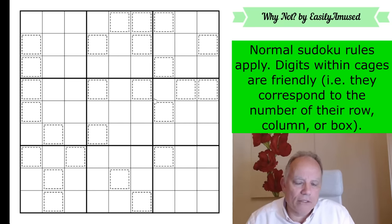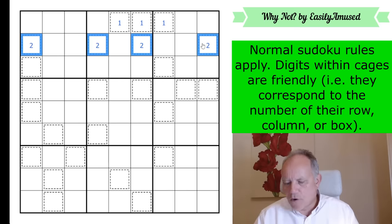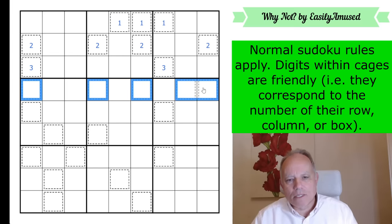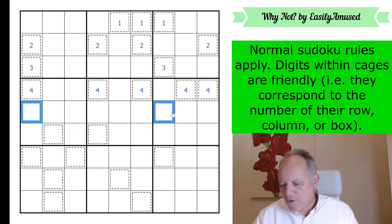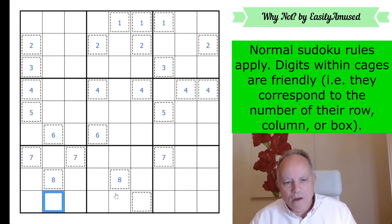You probably can't just write any number in however easy it is. I'm going to do the admin-heavy version and mark up all the cells. Anything in row one that has a cage, I'll put a one as a possible number there, and I'll do this in each of the three orientations — rows, columns, and boxes — and then we'll see what we've got to work with.